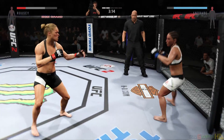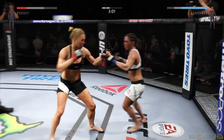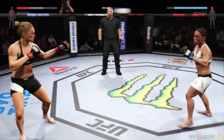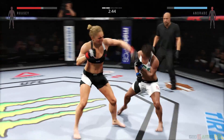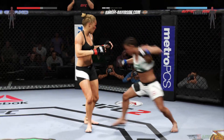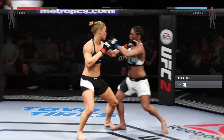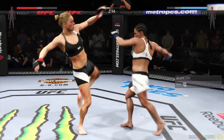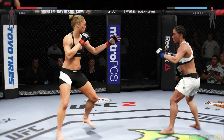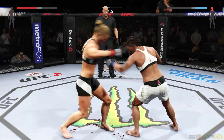Nice kick. Good left overhand by Rousey. Nice knee — looking to whip that kick to the head. There's another brutal head kick. This is exactly what we've been talking about the entire fight — those are nasty. Very nice shots landing. Good elbow to the head by Rousey. She got rocked there. Oh — she's hurt.